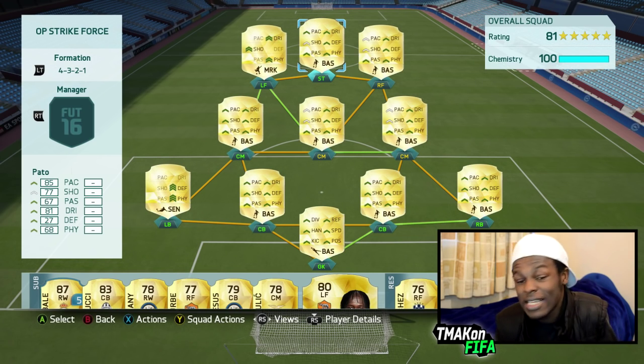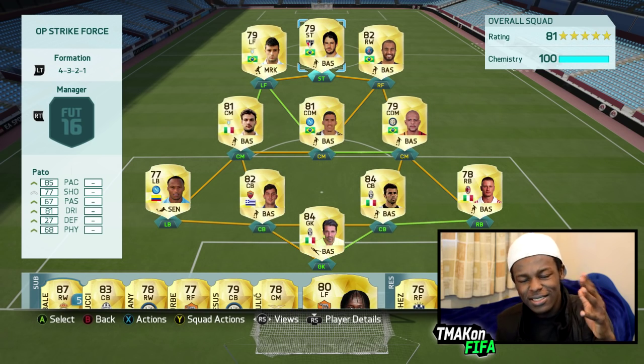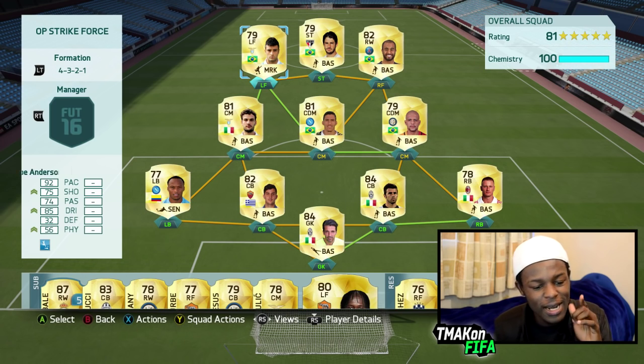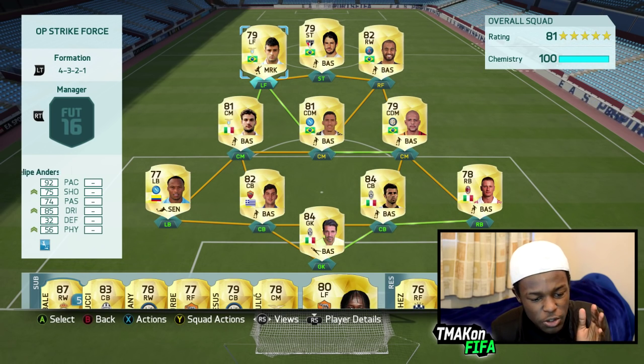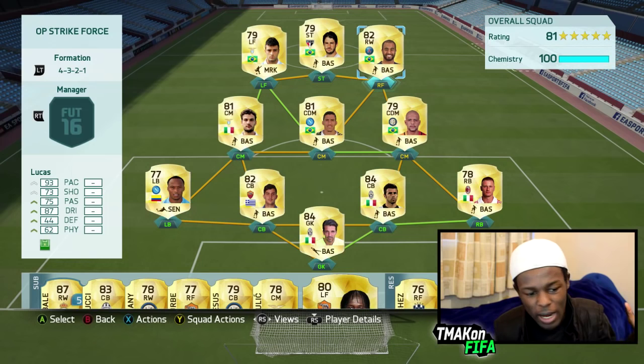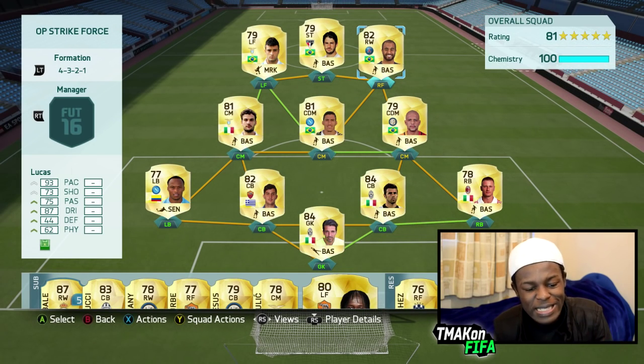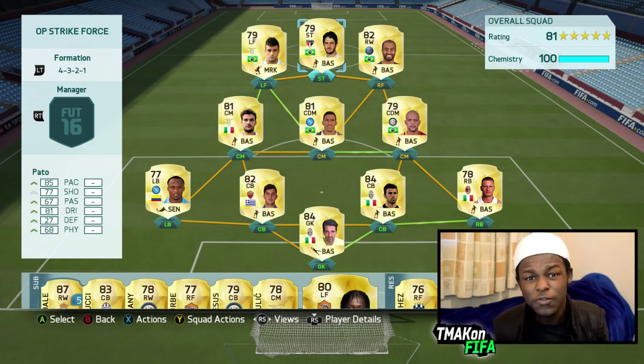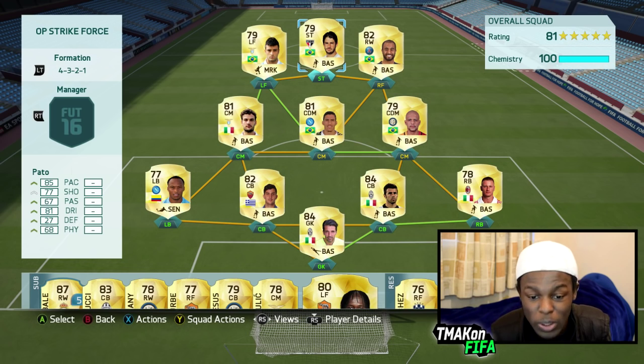This formation is insane. I've called the team 'OP Strike Force' because that's exactly what the strike force is. Starting off, we have Felipe Anderson as the left forward — this dude's a beast, 92 pace, 85 dribbling. Right forward, we have Lucas: 93 pace, 87 dribbling, just a beast. And Pato — 85 pace, though that's definitely a lie in game, he feels like he's got 90-plus pace, 81 dribbling, 77 shooting, but his shot feels more like 85 in game. This dude is just too overpowered.